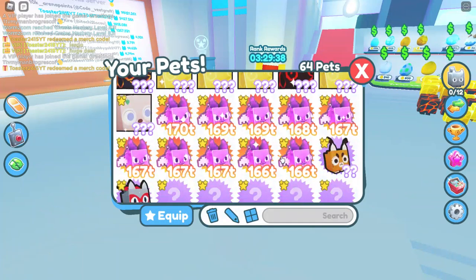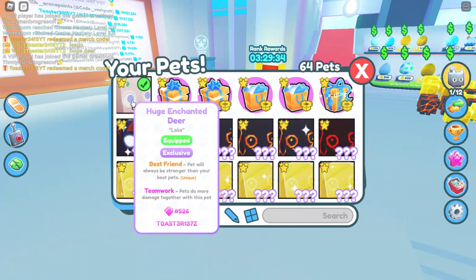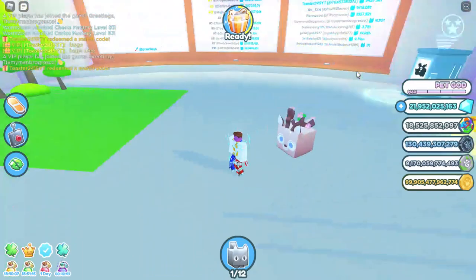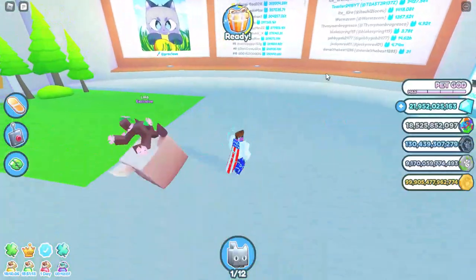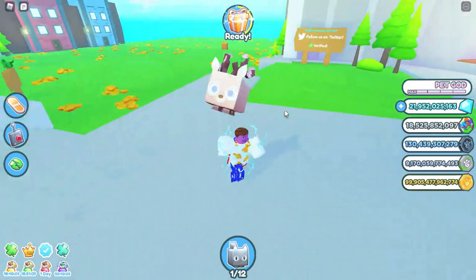So guys, I redeemed some merch codes. Right here I have my huge enchanted deer. It is number 526 with my tag name on it. As you can see, it's very cool looking. I love the little leaf animations that come off of it. It's just really cool.